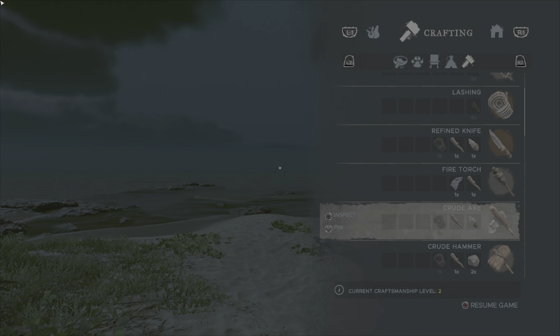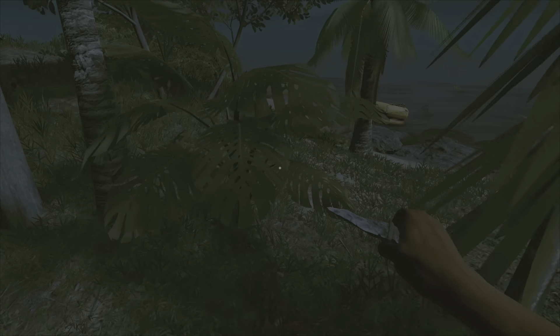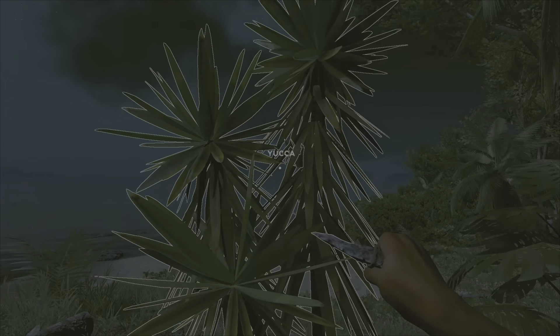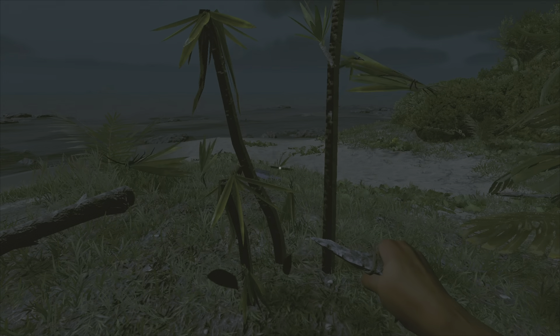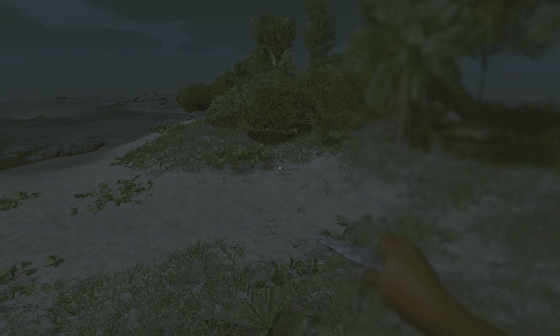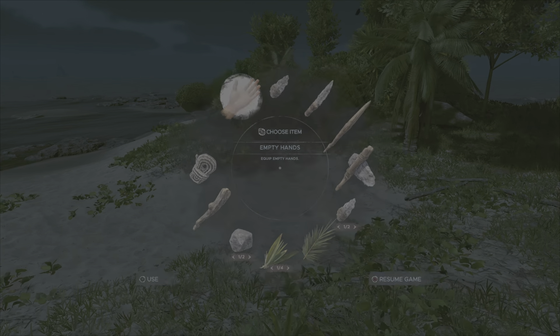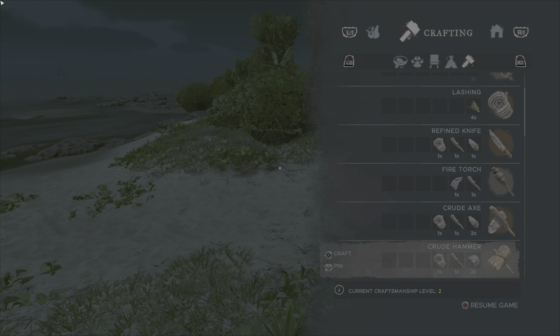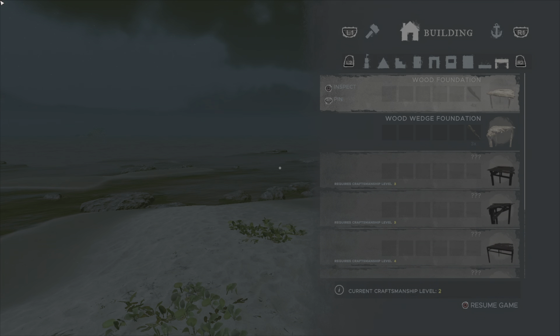So now we just need a lashing still — two lashings, actually. Young palm tree, we're gonna leave it there, because that'll be infinite wood for us, so I just gotta be very particular. There's actually quite a bit here. There's a yucca fruit. Just to double check, I do not have a hammer. So now, I need to craft the hammer.